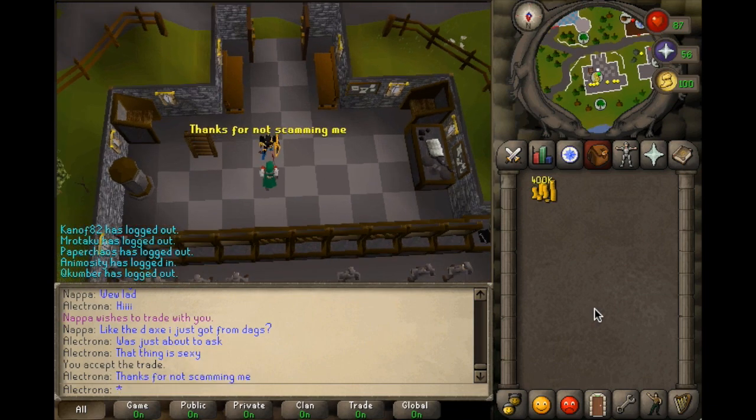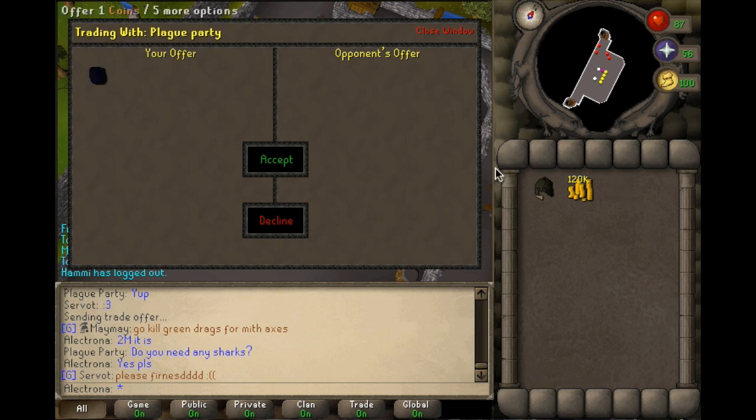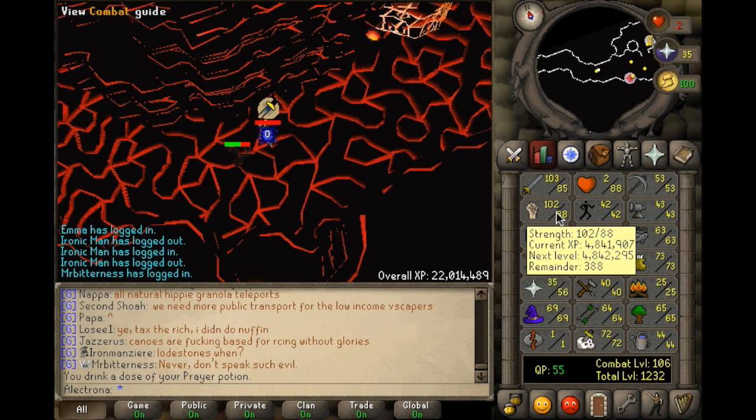I just spent a few hours farming another onyx and finally got it. Plague Party is going to buy it off me for 2.1 million GP, and he also offered to give me some shards — looks like he's going to give me 300 of them, so thanks to Plague Party.